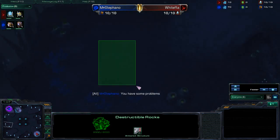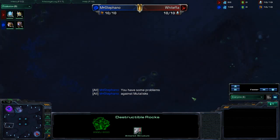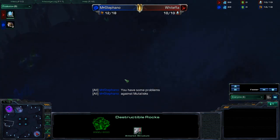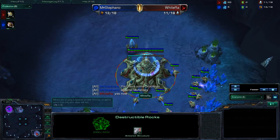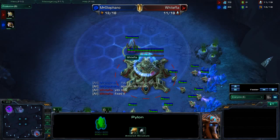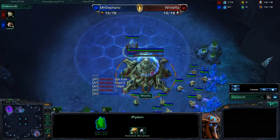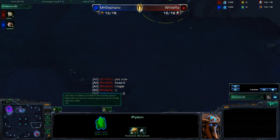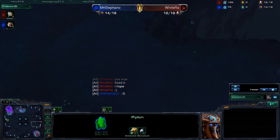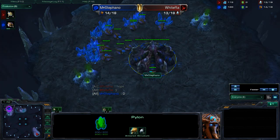There's just one ramp leading into it, so it can't suffer from too many avenues of defense that you have to manage, and it's fairly close to your natural. So we'll see what each player opts to do. White Raw is opting for an in-base first pylon, so it doesn't look like he's going for a forge fast expand. I'm kind of curious why not. The map architecture really seems to favor it, but maybe White Raw has something special planned.